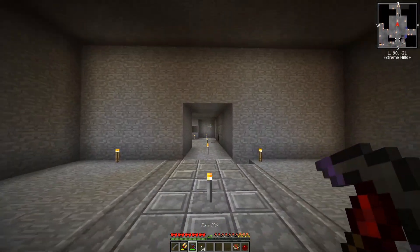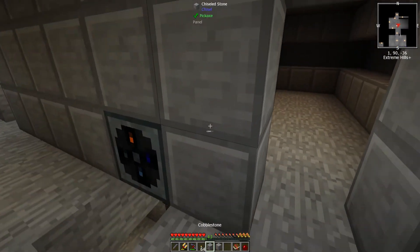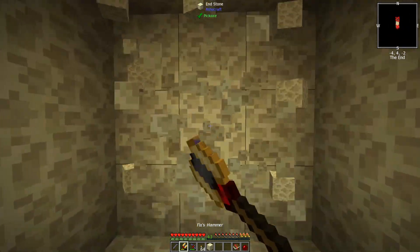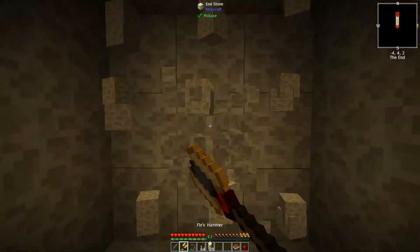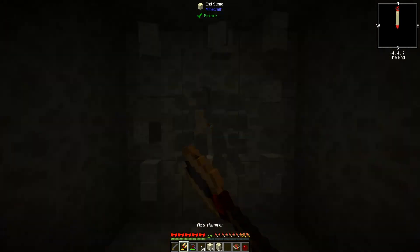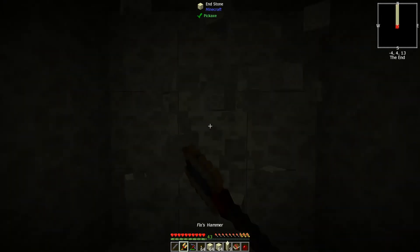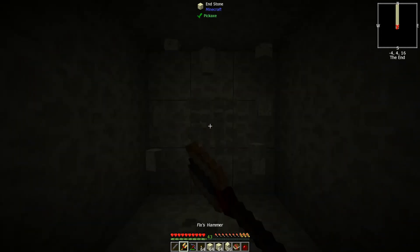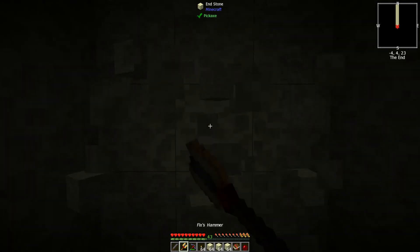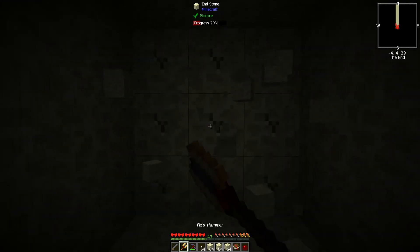Nothing at all - okay. Hi everybody, my name is Fix and I'm an idiot. I can get to the end - that's where endermen can spawn and I can just murder them right here easily. Since this entire world is completely solid block, if I dig this tunnel a little bit and make it two blocks tall, I should be able to kill some endermen.